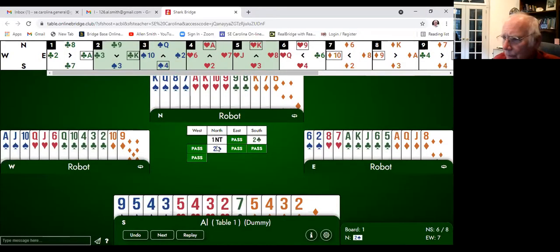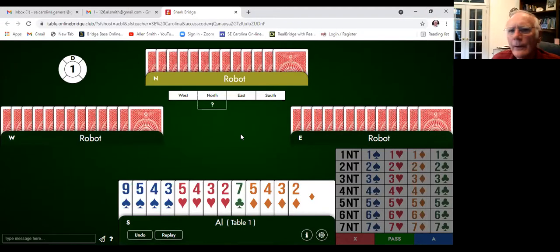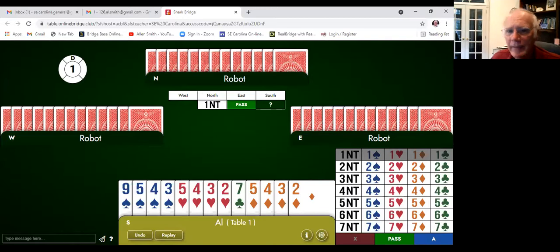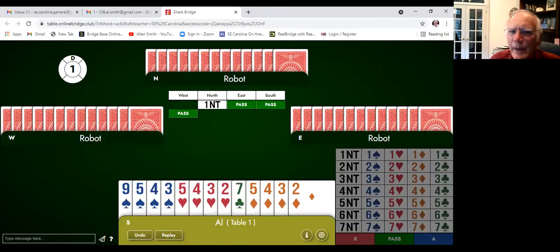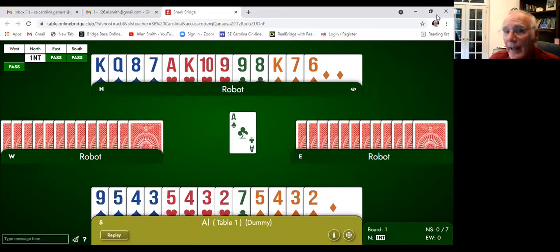To prove something to you — let's prove how well Garbage Stayman actually worked. We're going to replay this hand and have North open one No Trump again. This time we're going to pass — just see what happens — and let the robots play in one No Trump versus two spades.